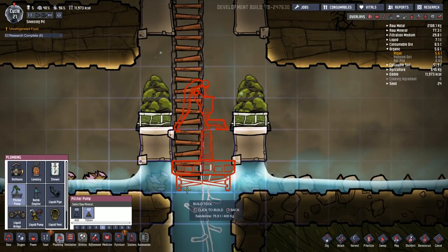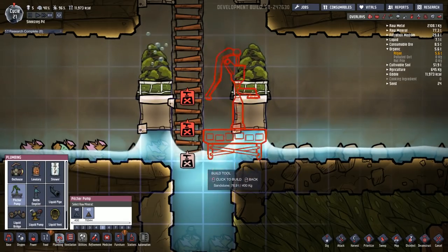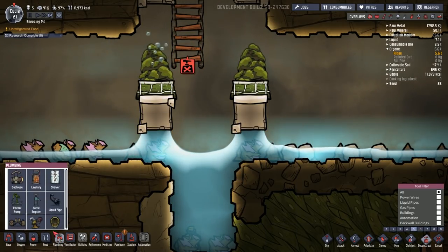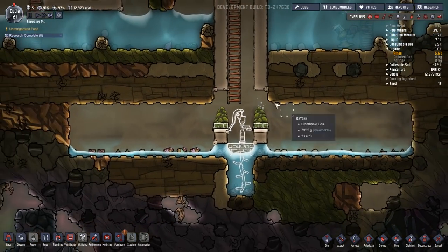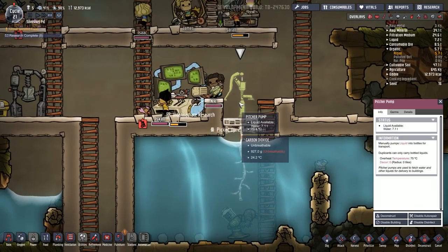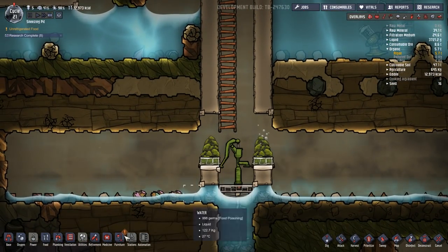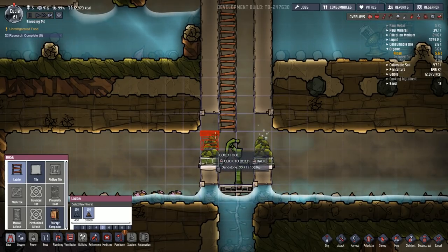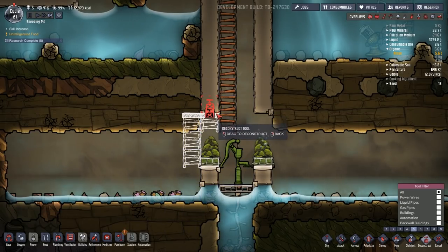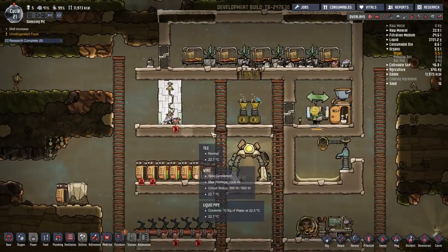Now let me figure out how to put a pitcher pump here. If I get rid of these ladders and just put it down here — I think they can stand on top of the pitcher pump — let me remove one more and then put it down. Cool, I'll put it there. I'm hoping they can access it. I might have to build some ladder and maybe even move the algae area so people can actually use it. I'd like to disable that building so nobody uses it. Can they get down here? I don't think they can, so I'll have to do something like this and get rid of that block there.